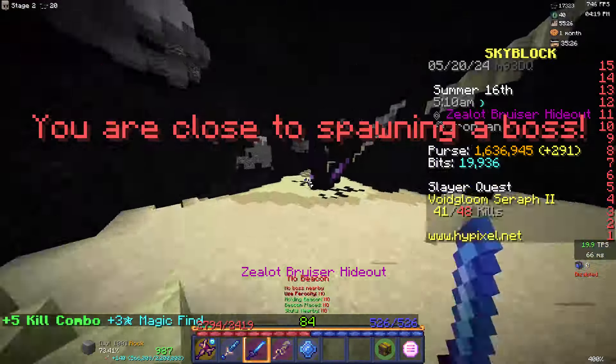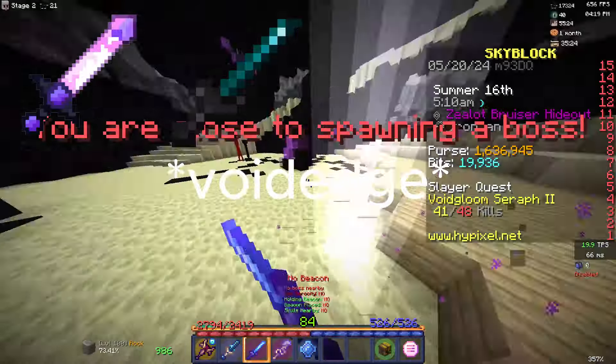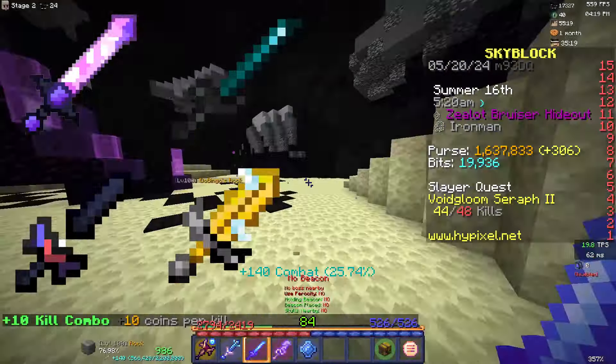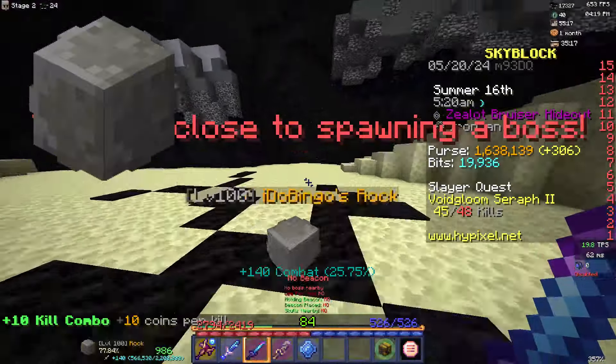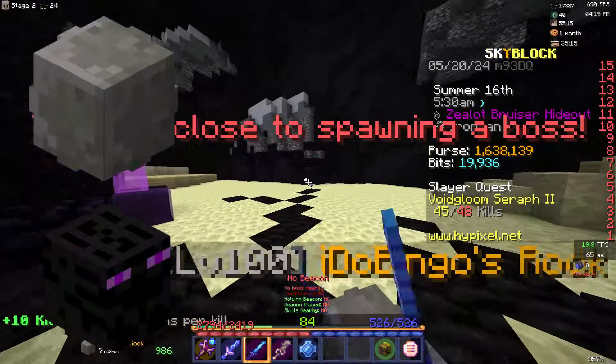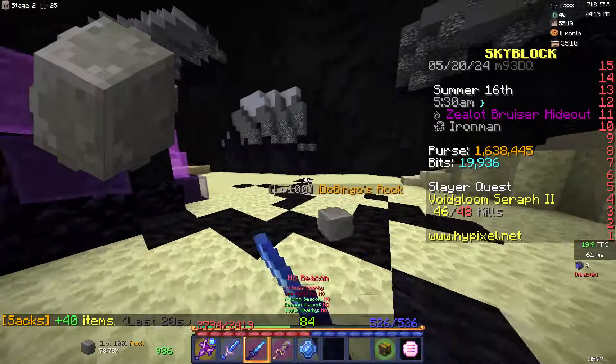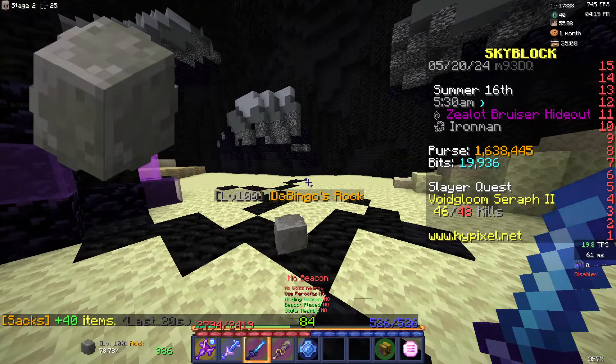The weapon you should be using is an aspect of the dragons, voidedge katana, shadow fury, or a giant sword if you can afford one. The pet that you should use is a legendary rock pet or an epic enderman of at least level 80. Any higher level pet would be much easier. I strongly recommend using a rock pet as I believe that this is better than the enderman.